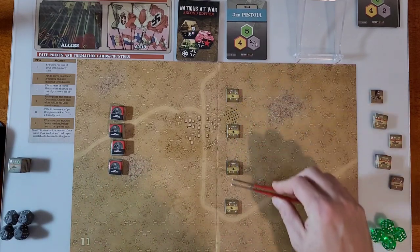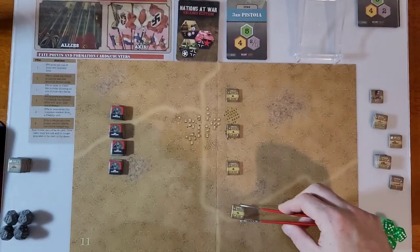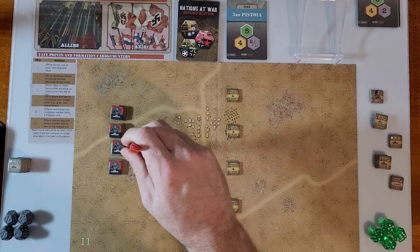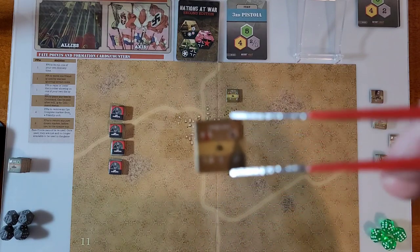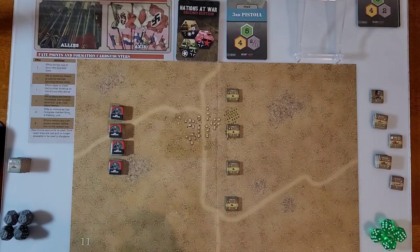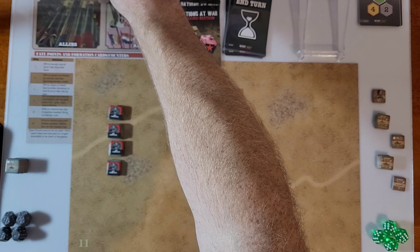These units can double their range if they have line of sight. This one has stats four, two, six — so a range of four, extendable. At extended range it could fire out to eight hexes, but the to-hit number would shift from six. Looking at the next card — it's an end turn. And another end turn. So we are on to the second turn.